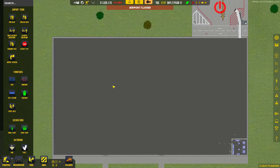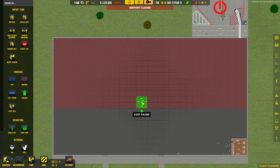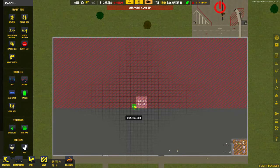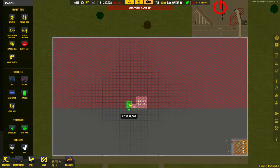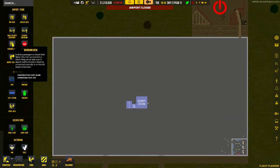Now we want to set up a security checkpoint - drop that in the middle. Next to it we're going to create a small security checkpoint used for staff entry. Change the settings so passengers go through the main security point and staff go through the small security checkpoint. Next we add a security exit, which allows people to exit the secure area. Those are the three security elements set up.